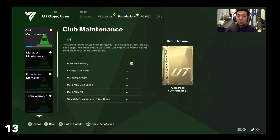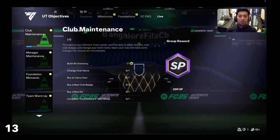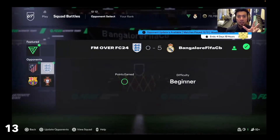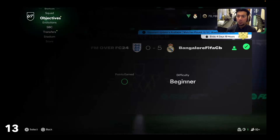Hello guys, welcome back to my channel. Are you guys also struggling without a good squad? I used the starting FIFA EA FC 25 Ultimate Team. Let me show you how to do certain objectives. This will take you just one day to complete and you will have tons of packs where you can upgrade your team.